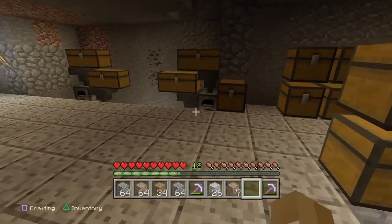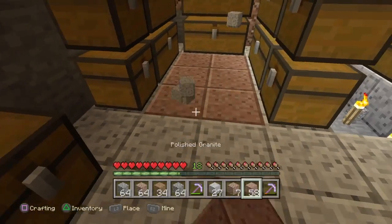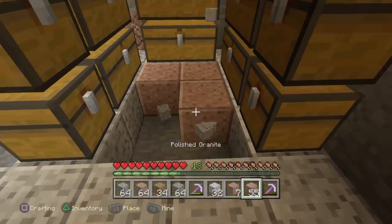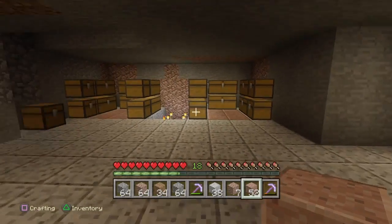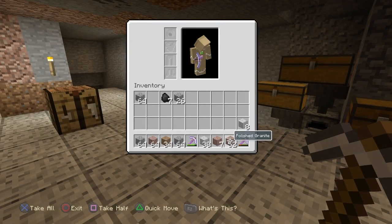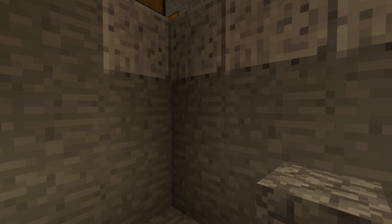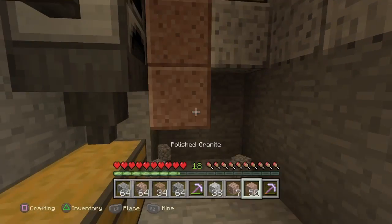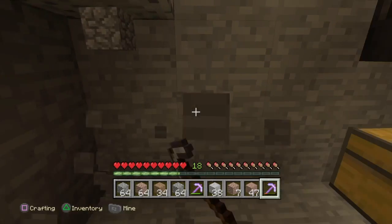I think it looks splendid. I want to see how polished granite looks — this is polished granite, and this space is for the chests. I really like that look. For the walls, I was thinking polished granite, and yeah, we'll just go with polished granite for in here. Let's go all the way around and use polished granite for the walls.